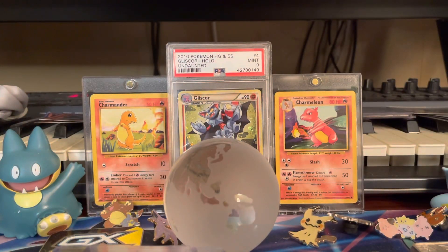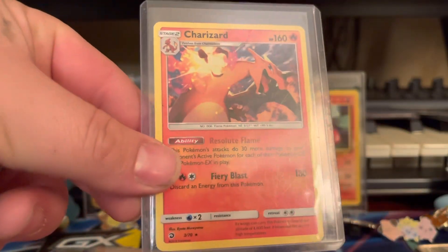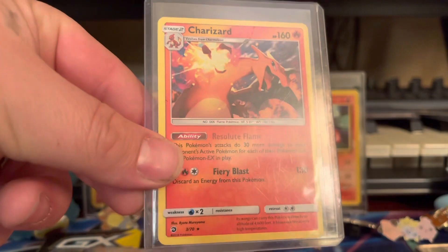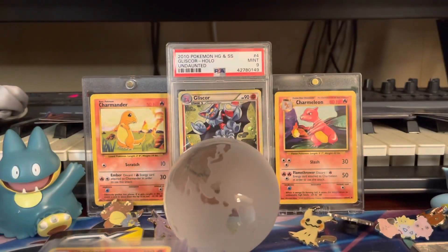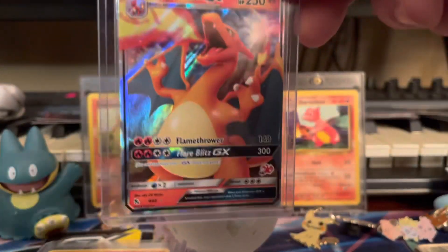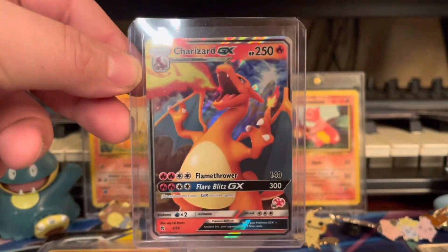We have another one of those, but the other one we actually got out of a Mystery Power Key — so yes, we pulled a Charizard from the Mystery Power Key. And back to that Pokémon Battle Academy, this is one of the promo cards you get with it.